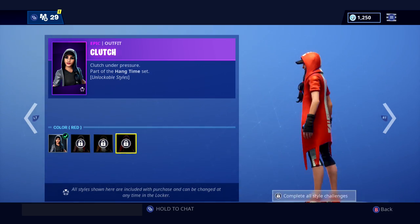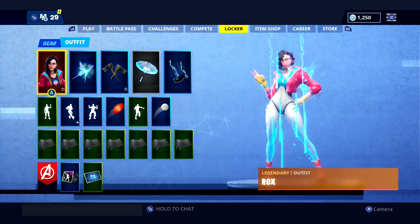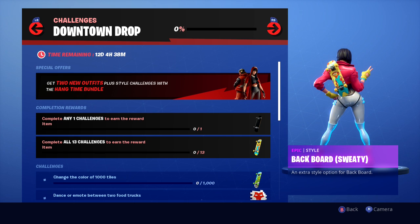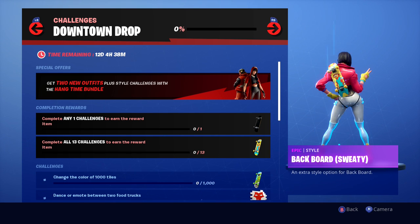We can get a skateboarding backpack. We can get the other one. Some spray paints. It's back bling. The banana one's kind of cool. A lot of back blings. I don't know if I want that many skateboarding back blings. But let's try out the new game mode.